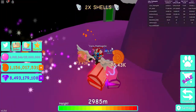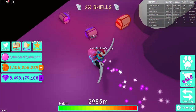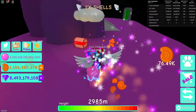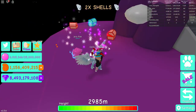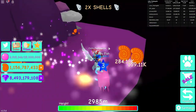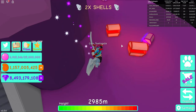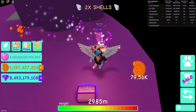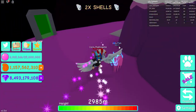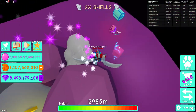I believe pretty soon there's gonna be a Saint Patrick's Day update, like the Valentine update where there was an egg and the secret pet was a Soul Heart — a big shiny heart. That's gone now, and I feel like the secret pet for the Saint Patrick's Day update is gonna be a clover. I think that would be pretty cool.